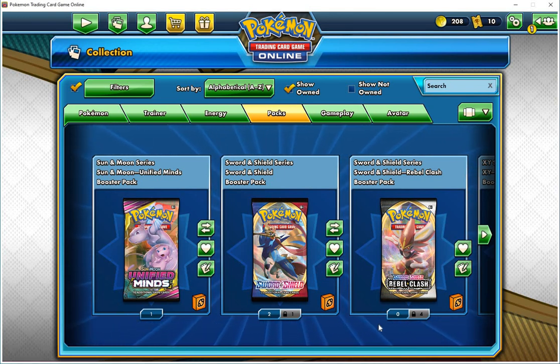Hello everyone, the Pokemon Fan 1993 here. We're going to open the rest of the packs that I was not able to do yesterday on September 9th. We're going to start with the Pokemon Trading Card Game Sun and Moon Unified Minds — I have one pack of those.